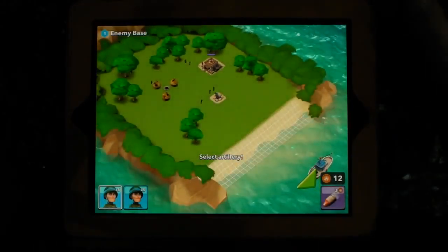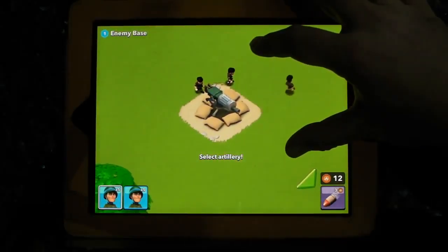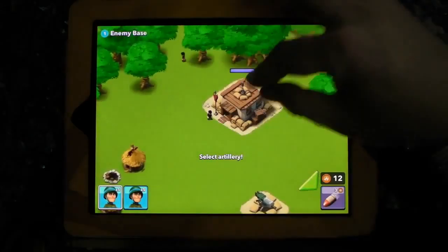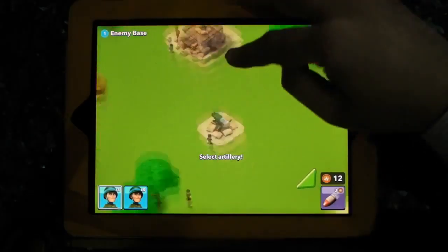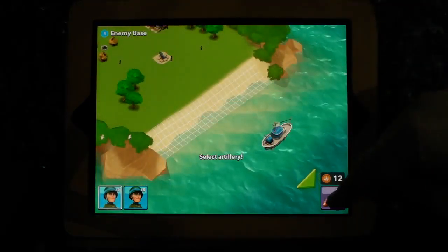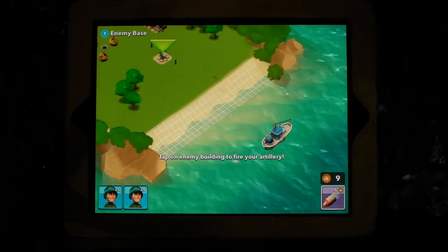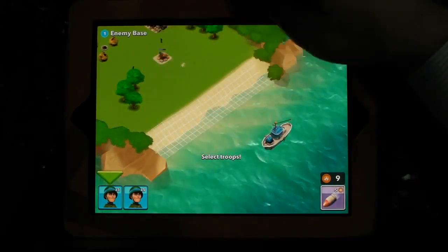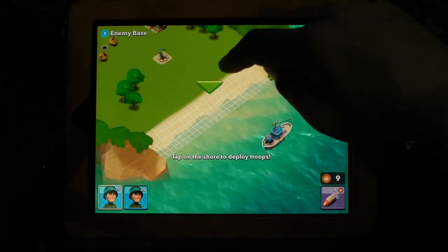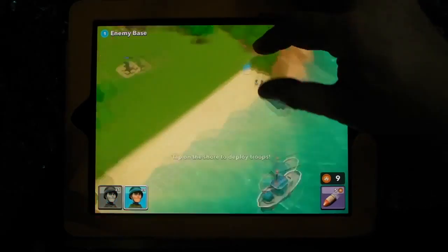I need to pick up on it first time. The enemy is little chaps around a machine gun, and there's the base. The machine gun is there. Select artillery — tap on any building to fire your artillery. Select troops — tap on the shore to deploy the troops. See if we can deploy them up here. Yeah, there we go — you can do it that way as well. So there is some control over where you deploy them.